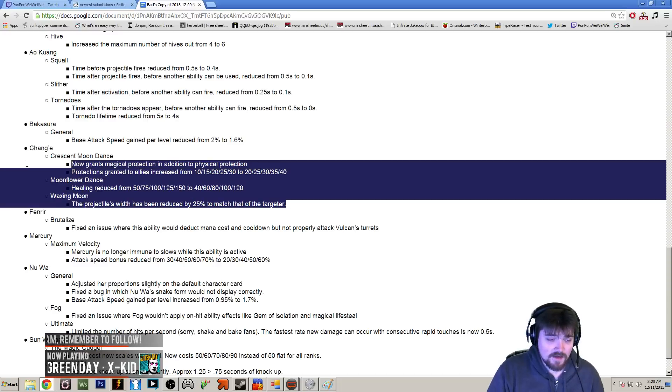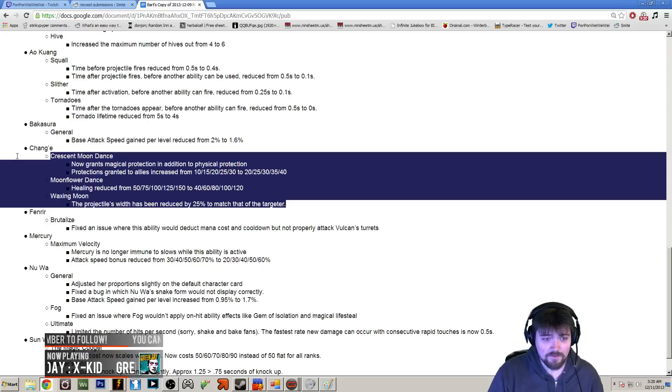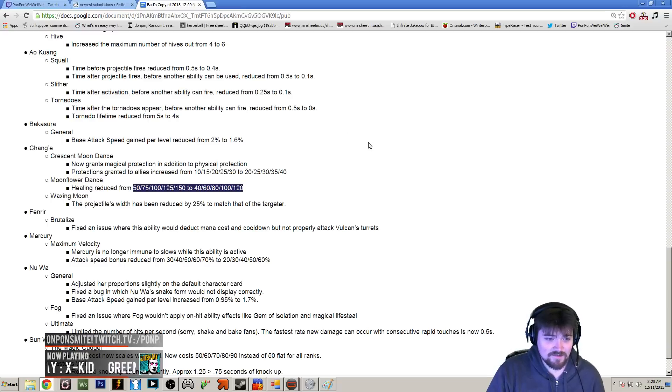Chang'e got changed a little bit. Crescent Moondance — anyone hit by that skill used to get physical protection only. Now they're going to get both magical protection and physical protection, and they've increased the amount by a lot. So she's much better at protecting your team through preventative means rather than just healing, and they nerfed the healing a little to compensate. I actually see this as a buff, because minions are going to have much more armor, making them harder to clear early on, and the extra protection from maxing Crescent Moondance first is going to be pretty big.